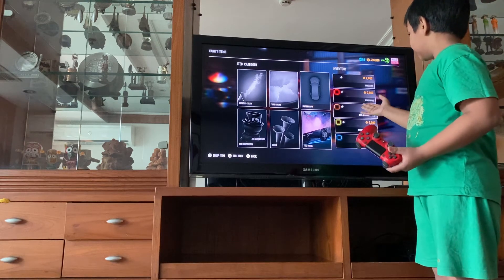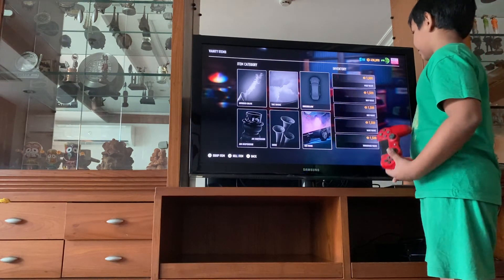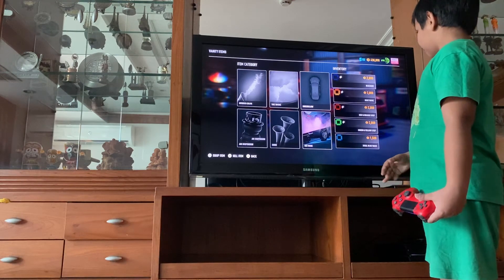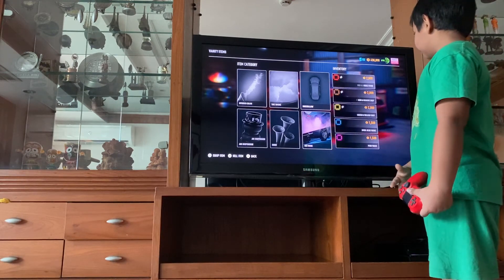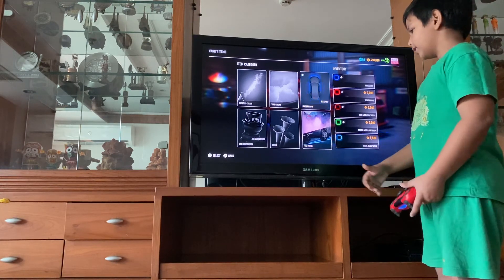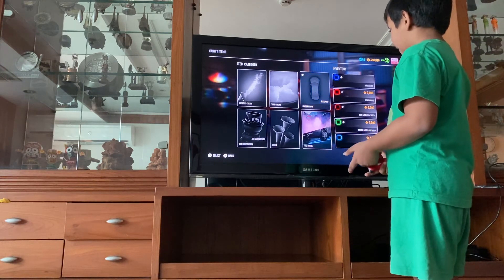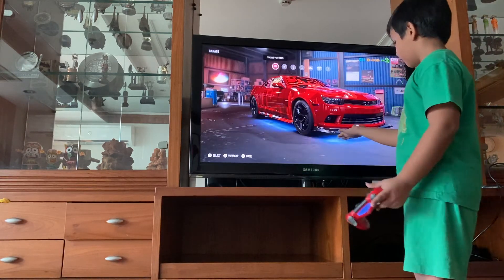And you've got all these options. So you have all these options you can choose. That's pretty much it. And then you just buy one. And then you just press select. And then you just go back, and you already have it.